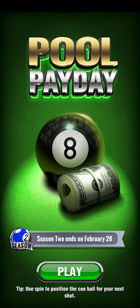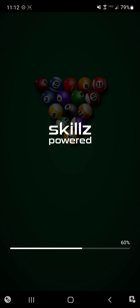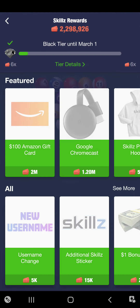Hey, it's Dark Jedi. Today we're playing some Pool Payday for cash. I'm going to be doing some real-time matches. The season ends February 28th, so if you haven't played this season yet, jump in. It's really easy to unlock all the items. However, I am grinding today some tickets. I need to get to 800,000 tickets every month to keep my black tier status month over month. So this is how you do it.